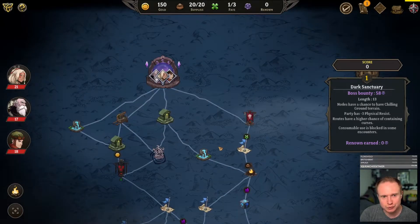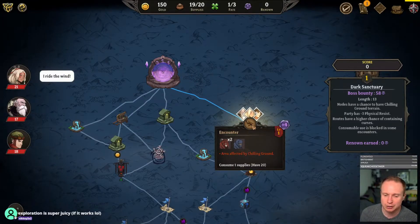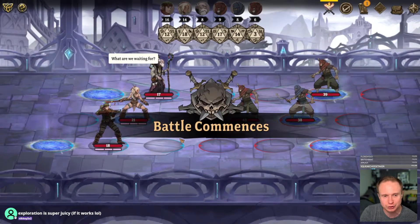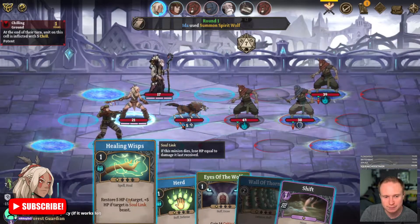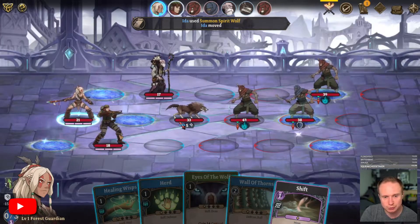Does feel like there are a lot less fights on the map. Is that a feature, Nikki? Caches are higher, exploration is super juicy — okay, we will head over that way since I saw a couple there that looked of interest. Nobody's attacking, so let's just get Spirit Wolf out and then spend our last action point moving back.